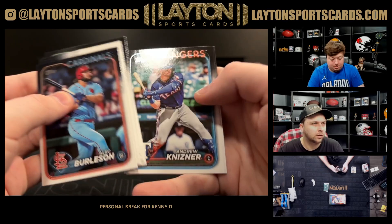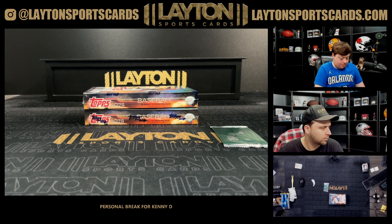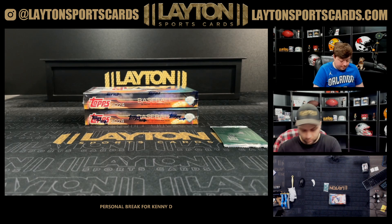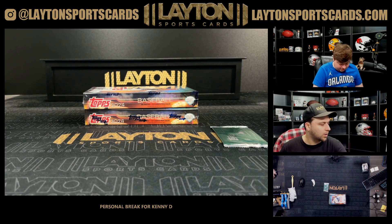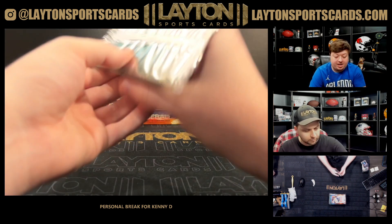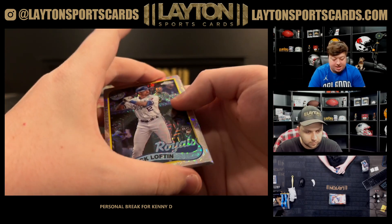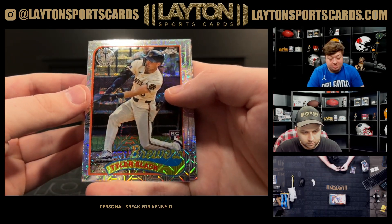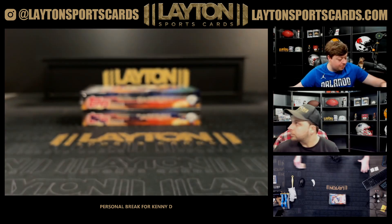Let me look through real quick, make sure I didn't miss any. Probably wasn't — the picture kind of looked like it. Usually they're flipped around in hobby. All right, silver pack. There's a Nick Lofton rookie, Tyler Black rookie, A-Rod, and Yu Darvish for the Padres. That'll do for box one.